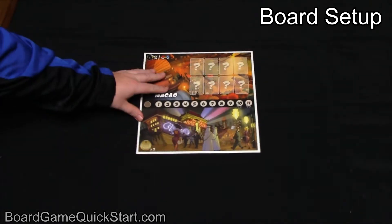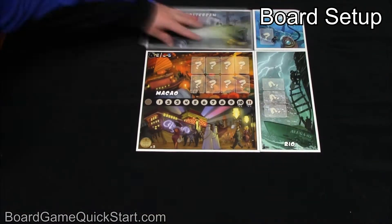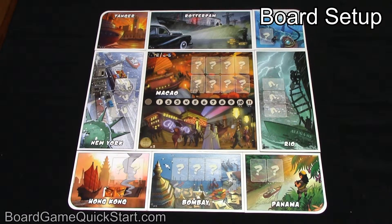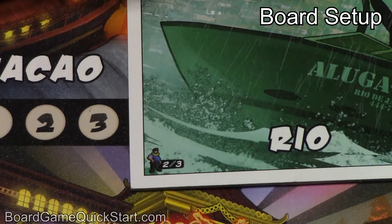Place the Macau port at the center of the table. Place the other ports around the edges of the central port. Some of these will be open or closed depending on the number of players in the game. These ports will have an icon in the lower left corner telling you which side to use.